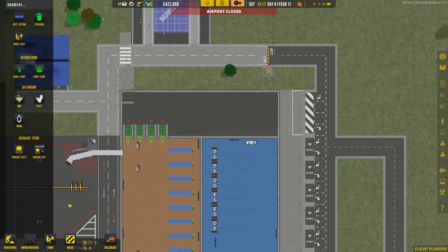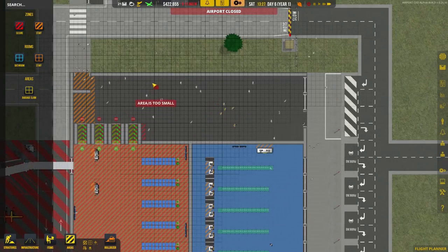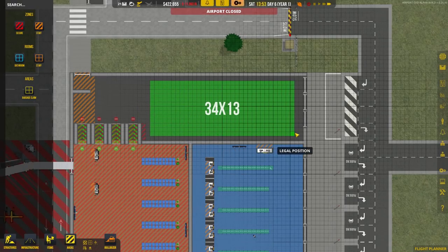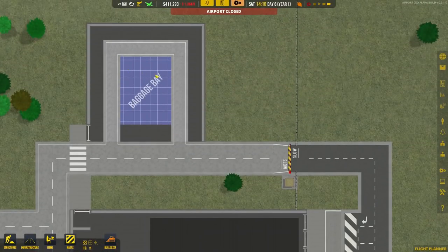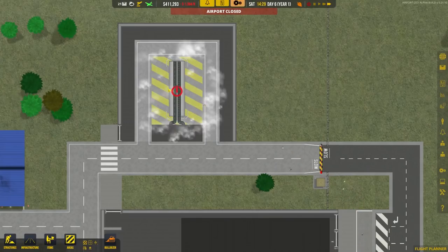We can now zone out our baggage claim area. It's going to be quite a big baggage claim area, but that's fine. The minimum size seems to be something like three by three — that's absolutely fine. I'm building a bigger one. So we now have a baggage claim area zoned, and the baggage bay appears pretty much instantly once built.